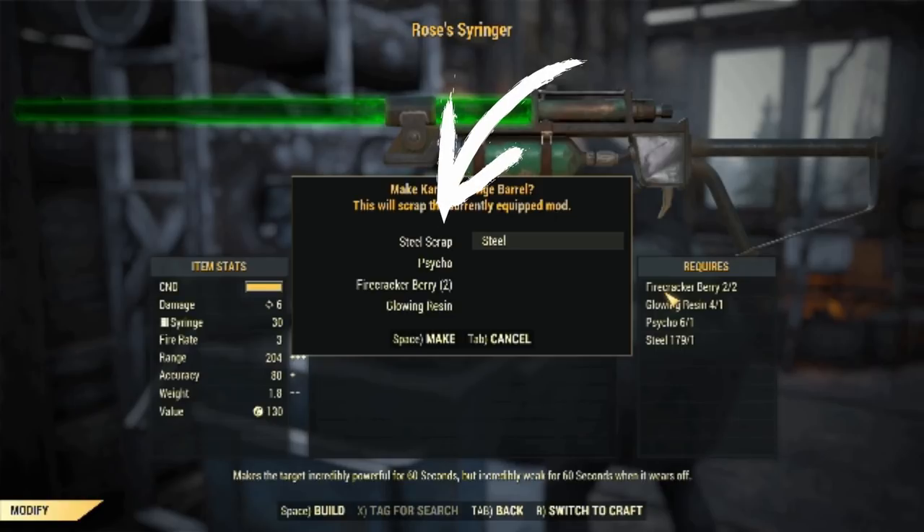You need steel scrap, a psycho, firecracker berries, and glowing resin.